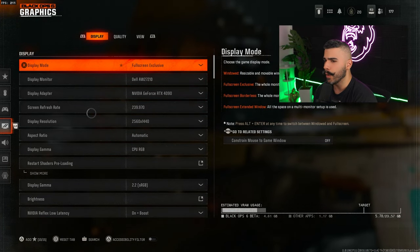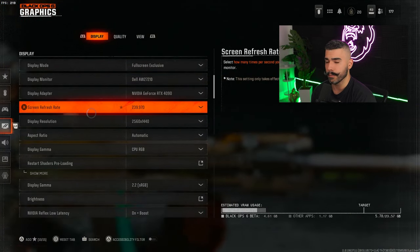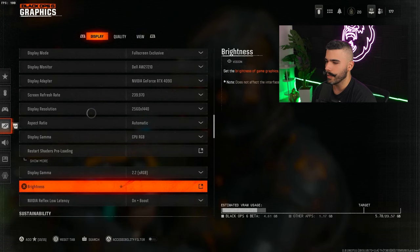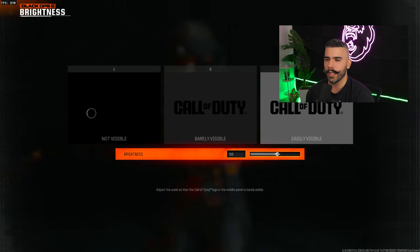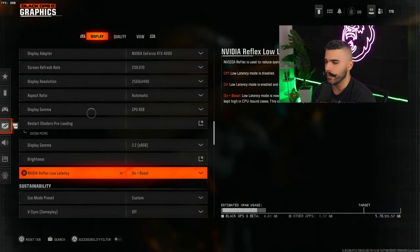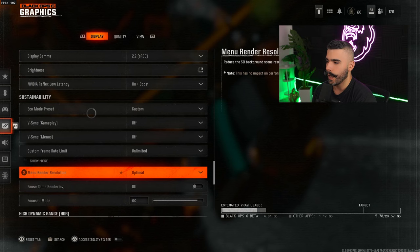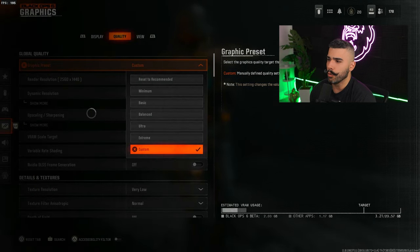Now let's go into graphics. Display mode: full screen exclusive — this is essentially a must. Make sure it's on the right monitor and the right refresh rate, because sometimes it defaults incorrectly. Make sure your display resolution is correct as well. For brightness, I always bump it from 50 up to around 53-55 because it makes the game a little brighter. Video can be on or on boost — definitely recommended. Set custom frame rate and make sure the relevant options are off to help with frames. HDR off.